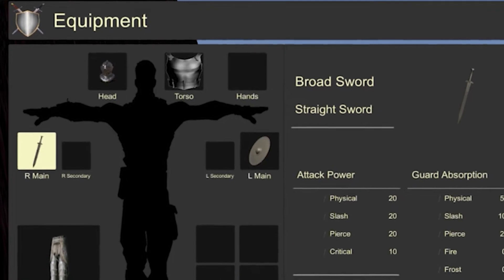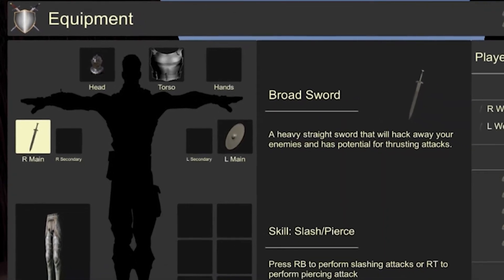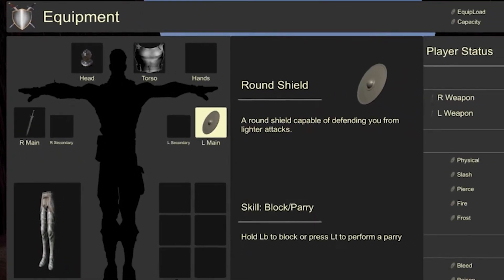In our last devlog that I uploaded, I went over all the work we've gotten done in creating an inventory system and also making it so you could equip items. And in this video, I wanted to go ahead and jump into showing you guys some of the work I've been able to get done on the map for the demo.